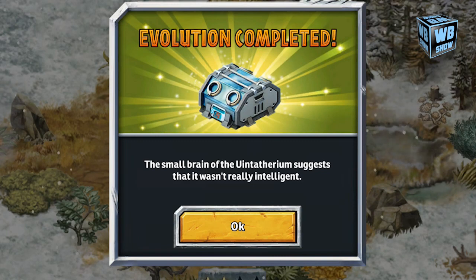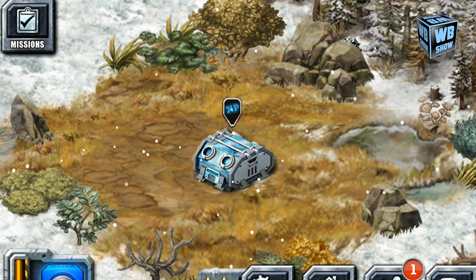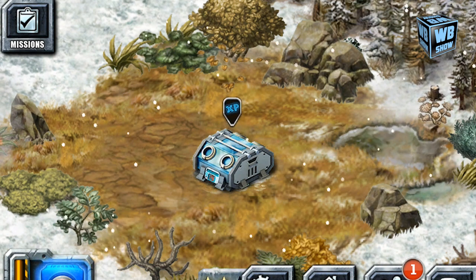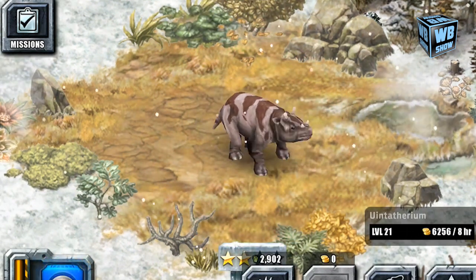Back on the evolution screen, this creature has a small brain, which means it wasn't really intelligent. Even with its big body, I'm assuming it probably wouldn't attack anyone. Being not too intelligent, I assume all they did was eat — and since these guys were herbivores apparently, they would eat plants, which is not a bad thing.